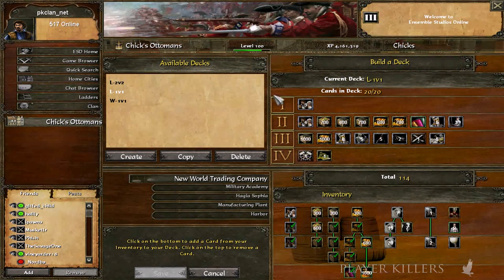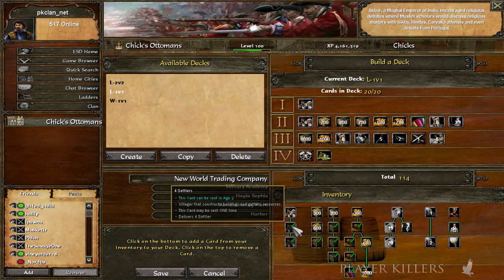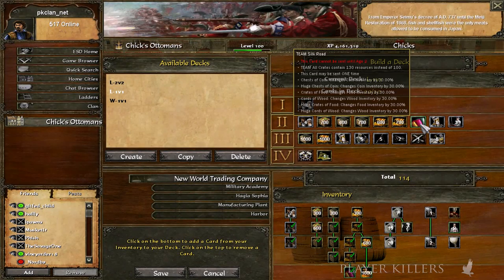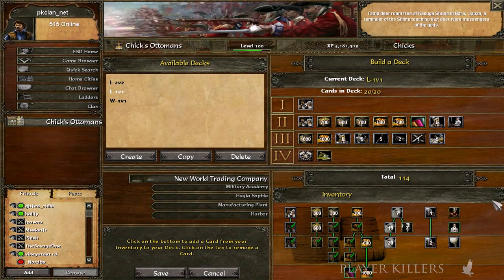Here we have three decks: a 1v1 deck — very standard. Four villes can go either in or out. You could do four villes, 600 food, mainly because the silk road increases crates by 30% for all crates, and that also works for trade posts when upgraded, only for resources. In the TAD that's actually decreased by 15, so this card is a must in every Ottoman deck. Silk road is top, and just for the fact that they decrease it by 15% TAD — that's an overpowered card.